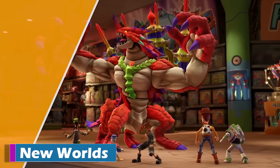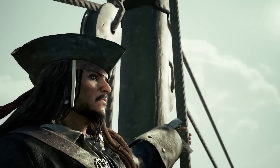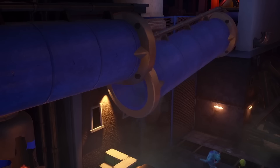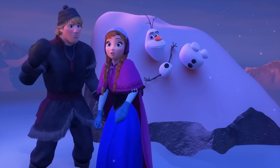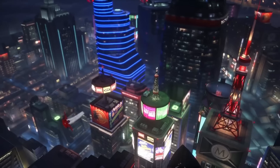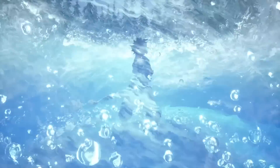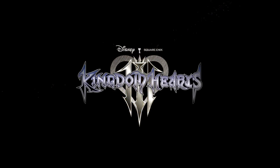Each Kingdom Hearts game includes a vast variety of Disney worlds, and the third installment is no exception. Monstropolis from Monsters, Inc. and San Fransokyo from Big Hero 6 are only two of the new worlds you'll get to travel to. You'll also visit the Kingdom of Corona from Tangled and Arendelle from Frozen. Additionally, one trailer gave us a glimpse of a world based on the Ratatouille movie and a classic kingdom that functions as a minigame inside Kingdom Hearts 3.